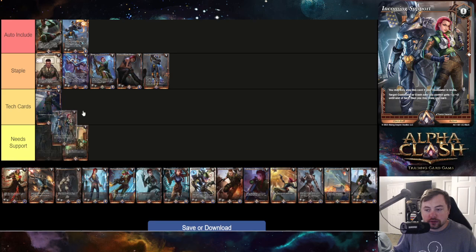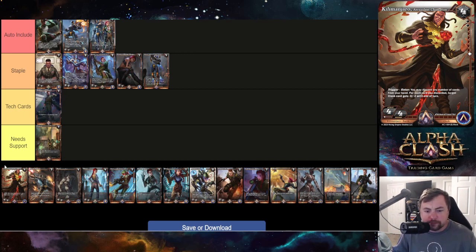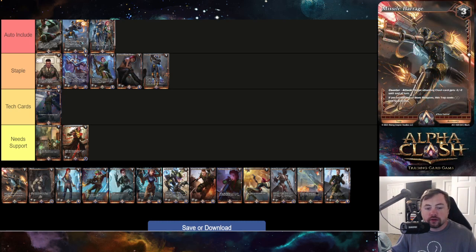The clash buff is auto include — we won't discuss that for every color. Kilimanjaro is a needs-support card. Trigger-enter: you may discard any number of cards from your hand; for each card discarded, target clash card gets negative-zero negative-two until end of turn. I'd love to see a self-mill black deck eventually in Alpha Clash, but Moxie's current kit doesn't support it and black's draw power is already very low.